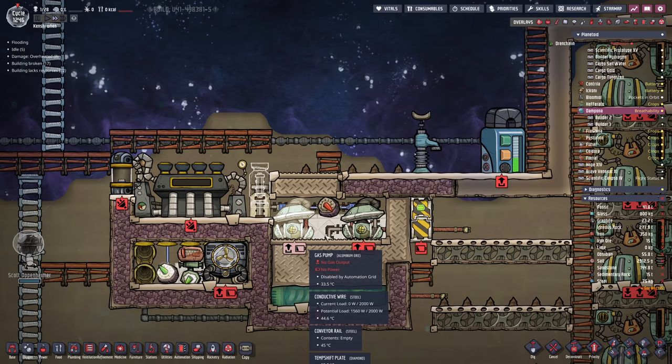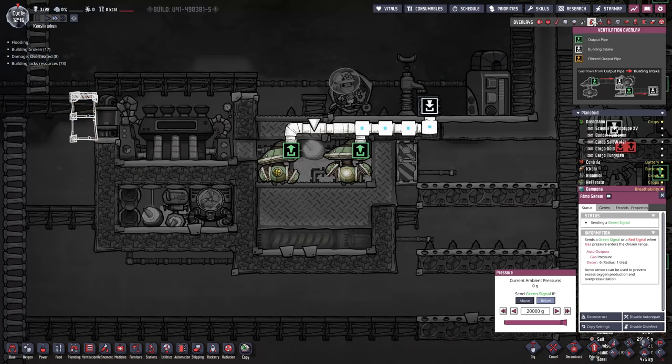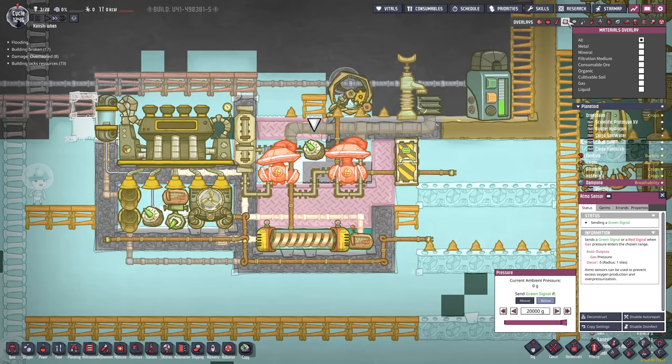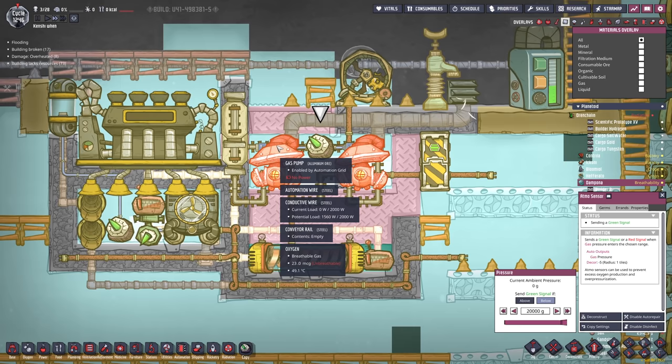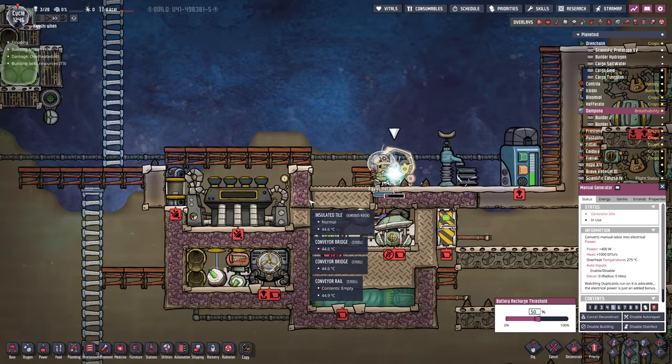To get the gas out of this room, we decided on a very old school ploy — we're just going to use a manual generator and some gas pumps. Should be fairly handy. There's almost nothing left in there already. Just get the last few milligrams out, and once that's finished — perfect. We'll just deconstruct that. Problem solved.